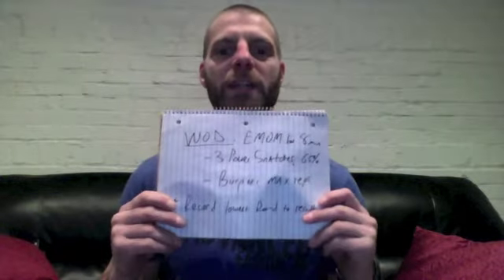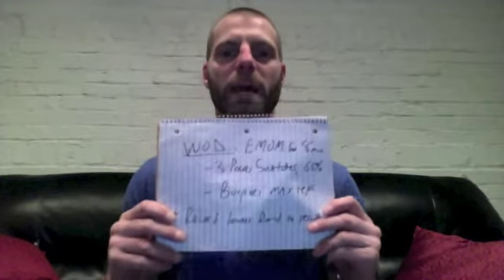So that's 3 snatches, and then burpees max effort with the remaining time in the minute. That's how it goes down. You have 8 rounds — you have to do 3 power snatches, then get to the burpees, do as many as you can, knowing that you have to start your 3 reps again at the top of the next minute, and you have to do that for 8 consecutive rounds.